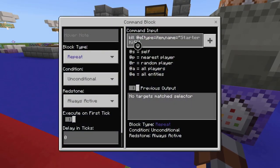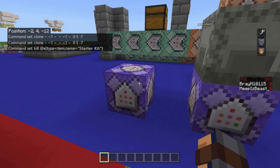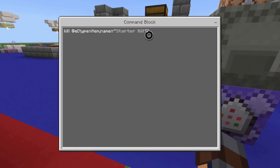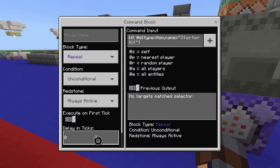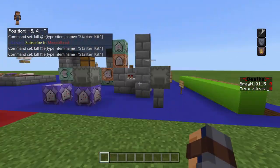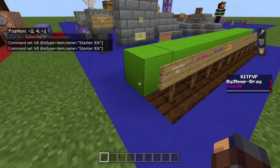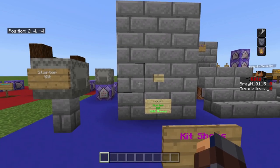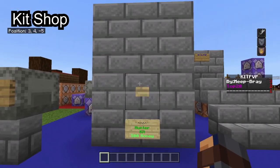The way it kills the items is: kill at-e type equals item, name equals armor stand, name equals starter kit — which is right there. You have to put that in parentheses if you're going to use a space, so keep that in mind. It's repeat unconditional always active at zero tick delay. That's the starter kit — it's pretty nice and really essential for PvP.